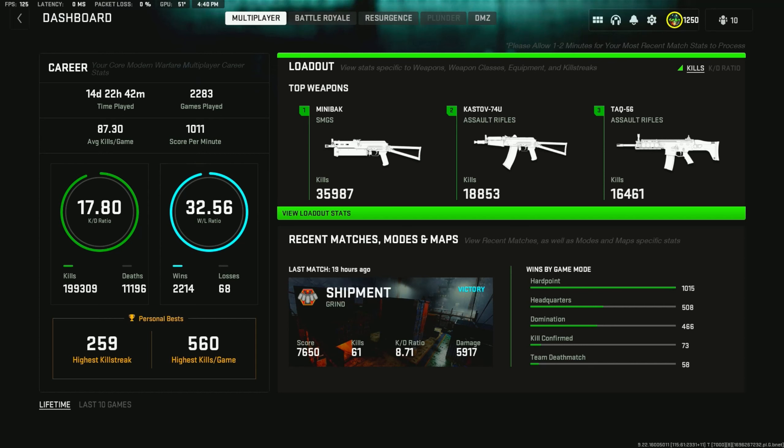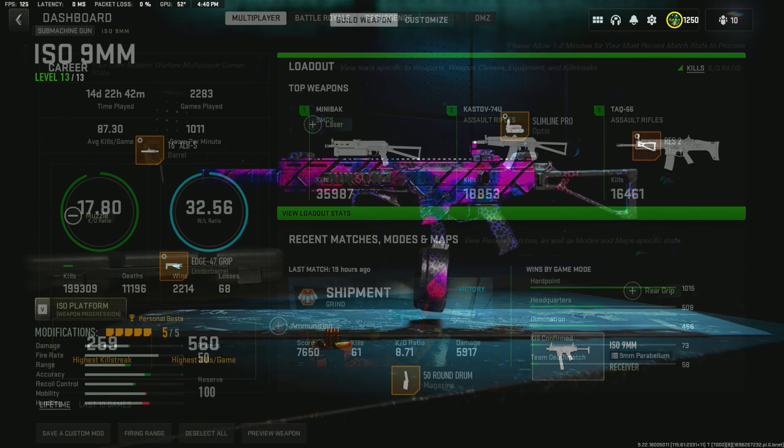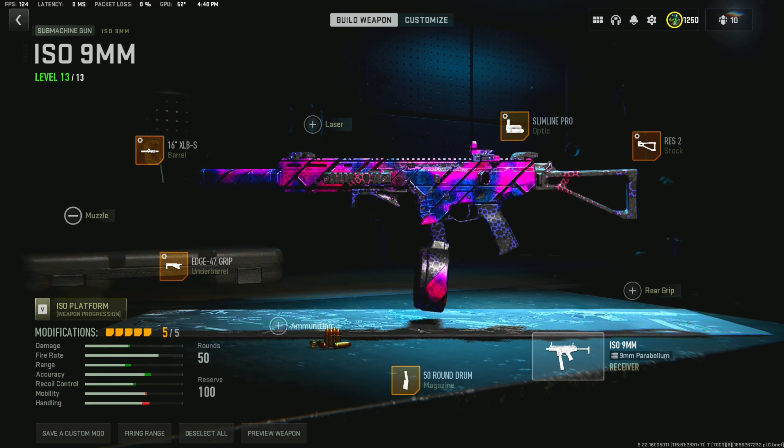Yo what's going on guys, got you guys the best ISO 9mm build you can make in Season 6 of Modern Warfare 2. On today's gameplay I got you guys a triple nuke using the best attachments on the ISO 9mm.